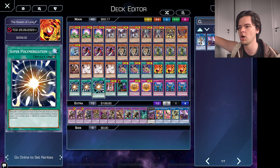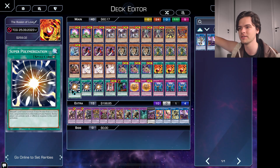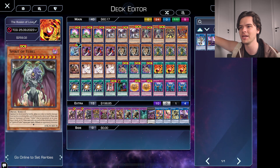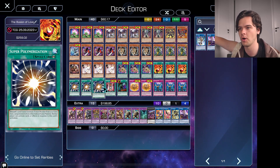Next up, we have three copies of Super Polymerization. Wouldn't be a Yubel deck without three copies of this — you absolutely need three of these. You definitely want to see this in your hand. If you have Super Poly and any Yubel monster, you can just nuke your opponent's entire board. It's fantastic and they can't even stop it.